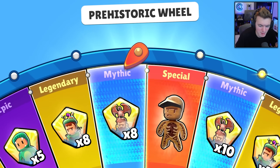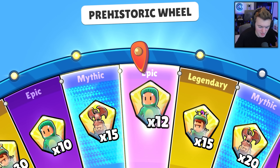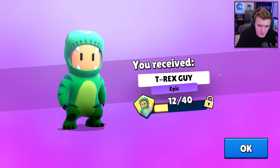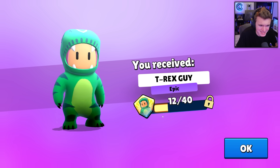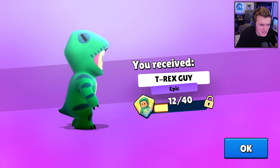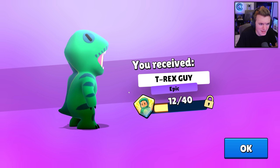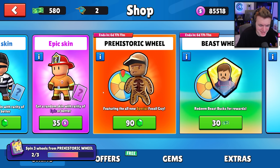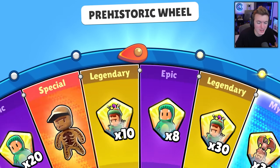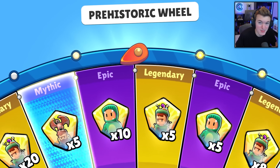I'm going to do five to ten single spins and then do spins of 10 after that. I do this because it's more impressive to get the special from a single spin. We got 12 t-rex guy shards — I'm not a huge fan of this skin. It's called t-rex guy but it doesn't even look like a t-rex, it looks like a chameleon. It's a kind of weird-looking t-rex costume. But 90 gems for this wheel is honestly not bad — I'm glad it's not beast bucks.